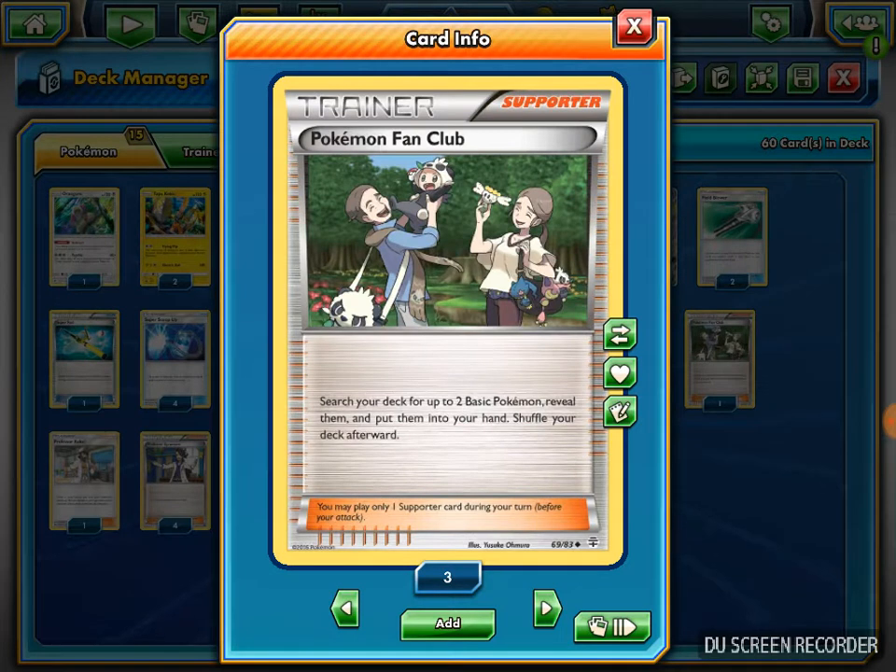I play 1 Pokemon Fan Club, searching my deck for up to 2 basic Pokemon and putting them into my hand. This searches out my Hoopa EX and my Tapu Lele GX, and also any Alakazams or Kokos I need. I like this over Bridgette in this case because the deck is pretty EX-heavy - Bridgette only searches 1 EX, while Pokemon Fan Club searches for any 2 Pokemon.